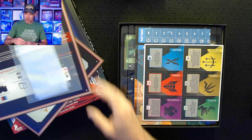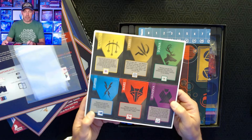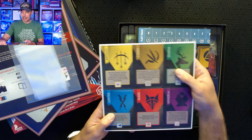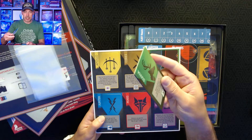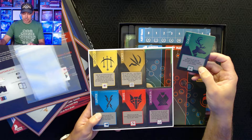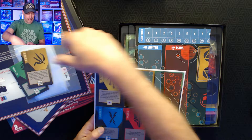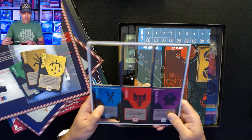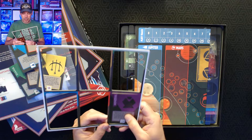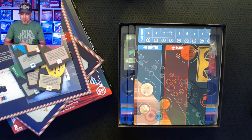There are some baggies to sort things, although being the collector's edition, there's going to be a really nice arrangement inside, so the baggies probably won't be necessary. There are nice thick cardboard tiles for the different factions: Diana, Ceres, Apollo, Jupiter, Mars, and Minerva — the primary groups you read about in the first book.